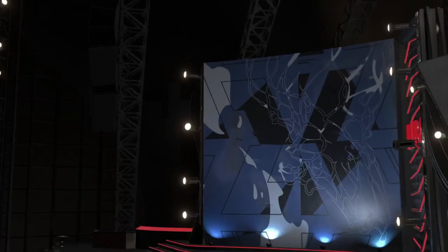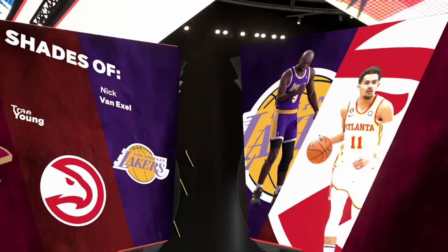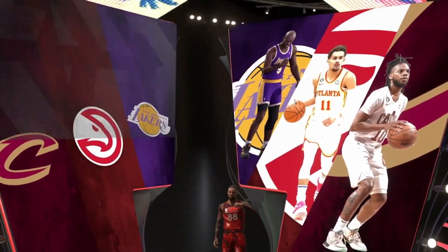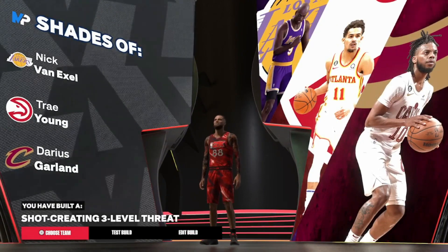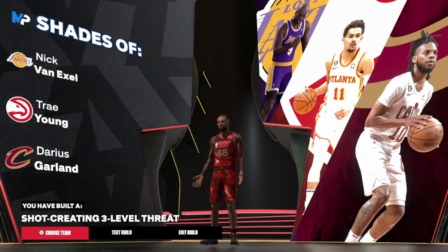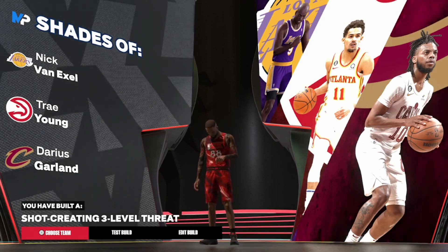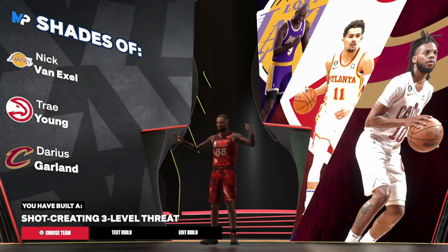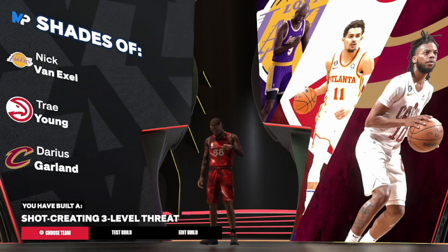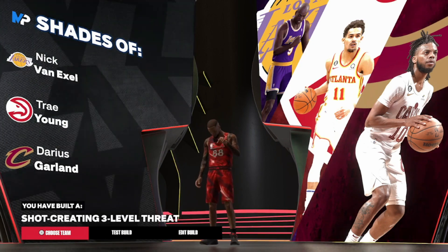That's pretty much it for this video. Let's talk about these badges because I feel like the badges on this build are absolutely insane. We got Nick Van Exel — AKA the first man to drop Kobe off in the league at practice, according to the Mamba himself — Trae Young, and Darius Garland. This comes out as a shot-creating three-level threat, a build that I haven't really seen many of. Let me know down in the comment section how you feel about it. It's your boy Don, and I'm up out of here. Do me a favor: like up the video, subscribe to the channel if you haven't already. Turn on post notifications — I'm dropping builds, absolute bangers, for the rest of 2K23. I'll catch y'all boys in the next one. Peace.